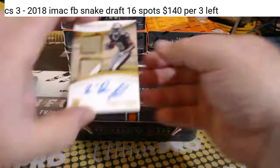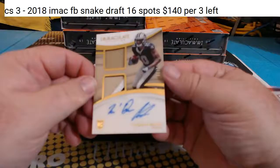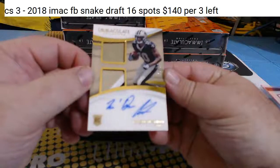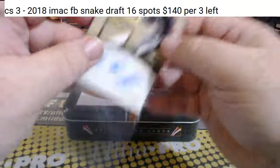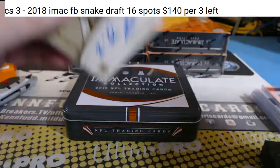And Traquan Smith, New Relic RPA, looks like 88 of 99 for the Saints. Reed Roefer.